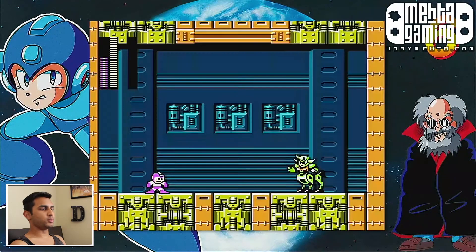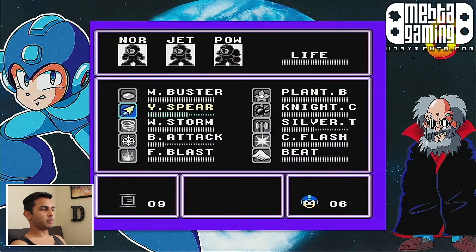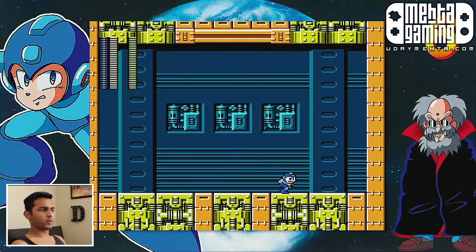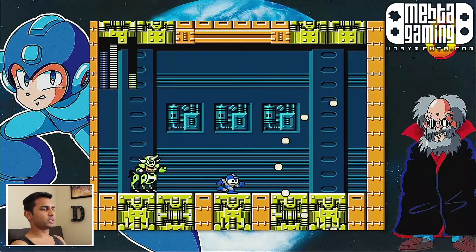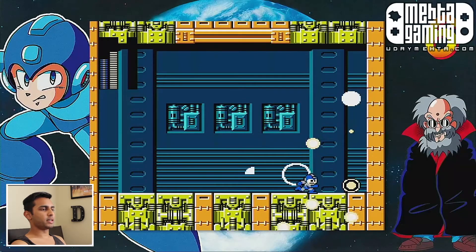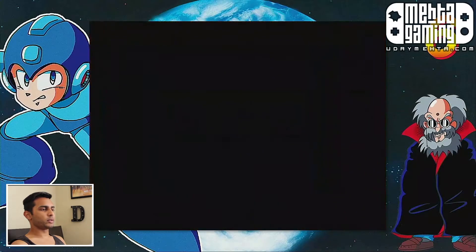This is Centaur Man, the dude who annoyingly freezes you. Making it pretty much impossible to no-hit this guy unless you have perfect, perfect positioning. It doesn't even freeze you for a split second — it literally freezes you until you get hit, or right before you're about to get hit. Good freaking riddance. Okay, halfway through.